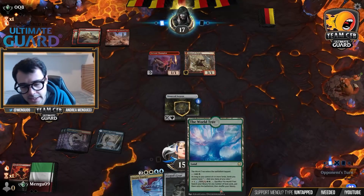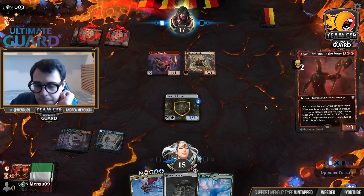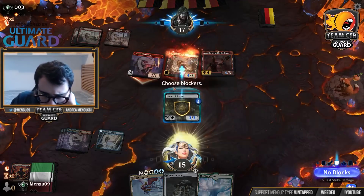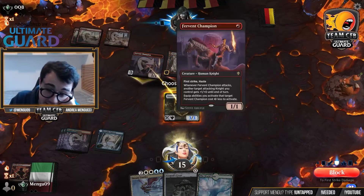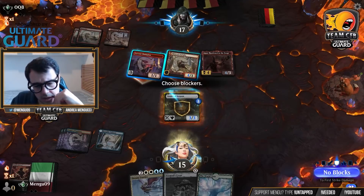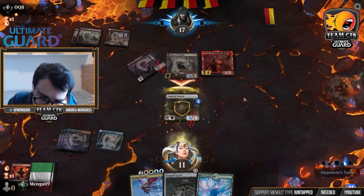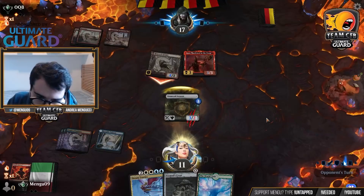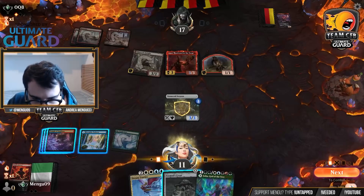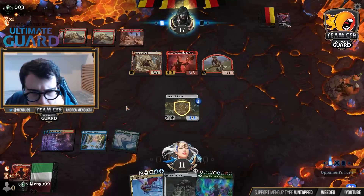Remember, World Tree says: as long as you control six or more lands, your lands add any mana. What is attacking me? I can block, but I'd rather just kill the Champion there — because this one creates two Satyrs right now if it dies, so I'd rather it just create one next turn as a 3/3. I draw Izoni. I can cast that one and pass the turn. If I topdeck an untapped land next turn, I can play Dream Trawler, and that could be good enough against Mono Red.